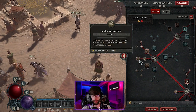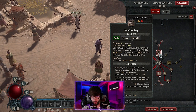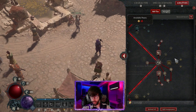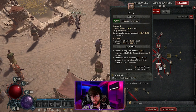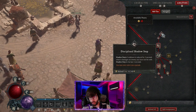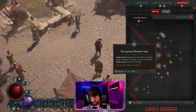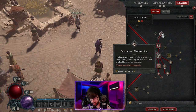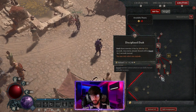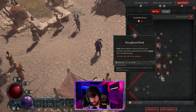I take Shadow Step because it gives an Unstoppable movement — if you ever get stunned or seeded you immediately escape with Shadow Step. I also use Dash, which is very fast and efficient for diving to the back of enemy packs. I use Disciplined Shadow Step: the cooldown is reduced by three seconds when it damages an enemy you haven't hit with Shadow Step in the last four seconds, so you have it up constantly if you rotate between mobs.